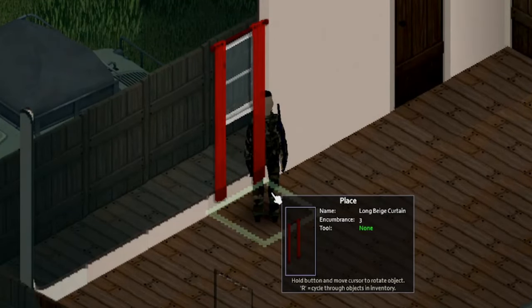To get your generator up and running, grab the 'How to Use Generator' book from libraries, schools, or houses. Then right-click on the generator, hit 'Connect Generator', add some gas, and you've got electricity for your base.